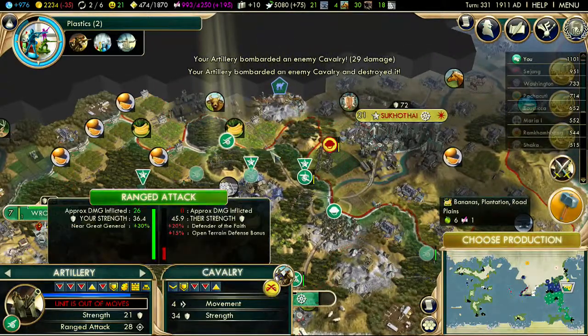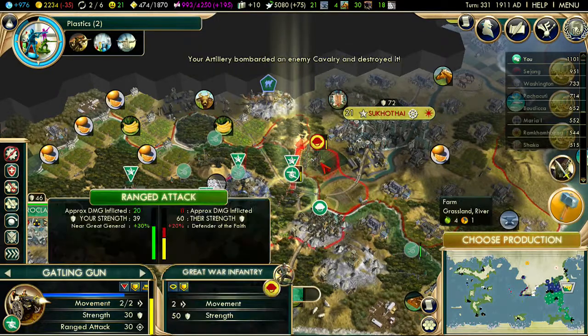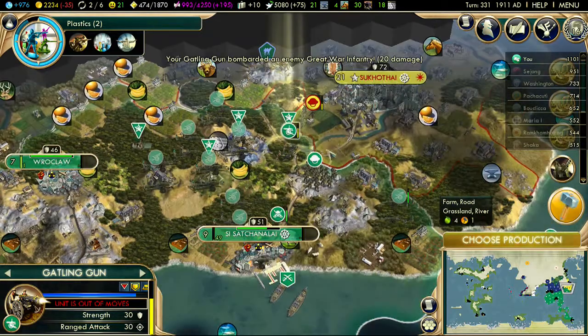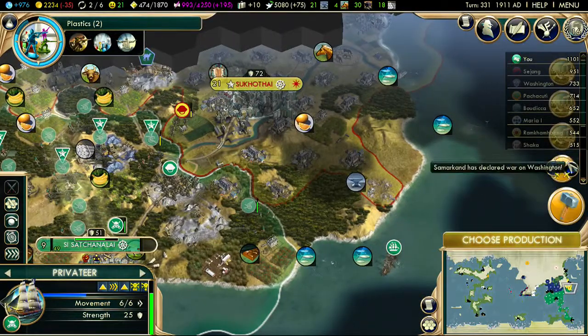I don't want to lose any more artillery. Artillery is brilliantly powerful when upgraded. We don't want to lose any more than we have to. This Gatling gun can only fire the once, so yeah, that was the rubbish one. Fair enough.